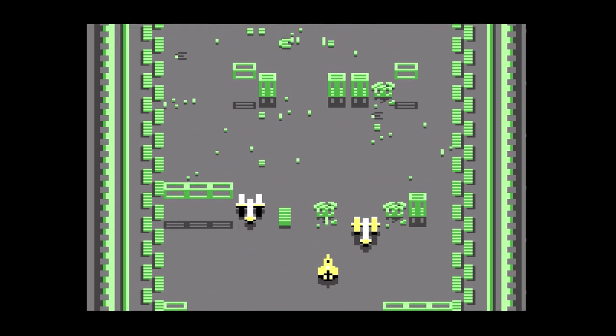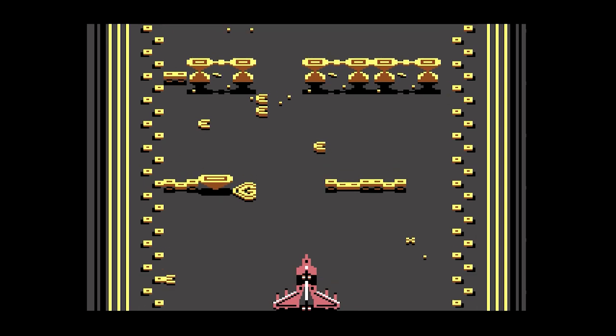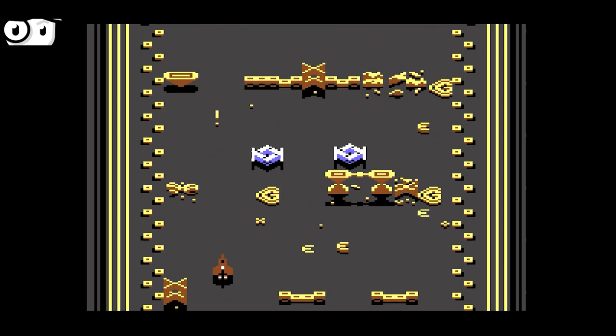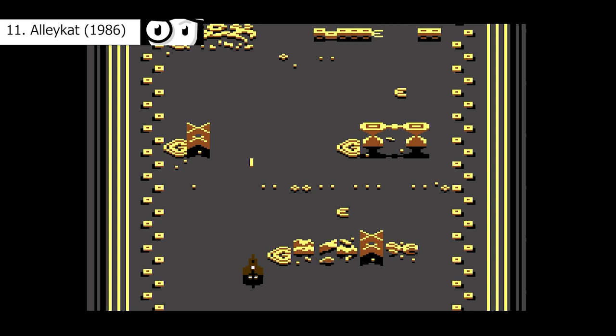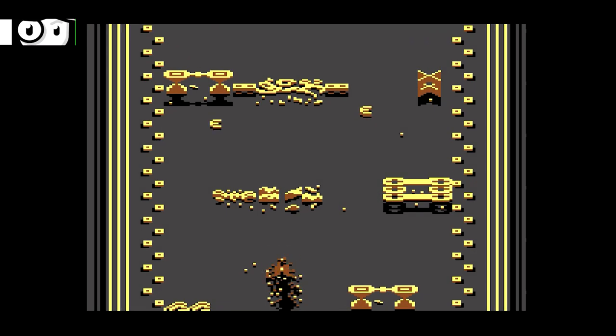The game also has the letters G and E on the floor, which are pick-ups. Not remotely clear what they do, as there's no HUD or anything, and nothing obvious happens on the screen. They're probably points, but you don't find out your score until the end of the game. So yeah, it's a bit shit.